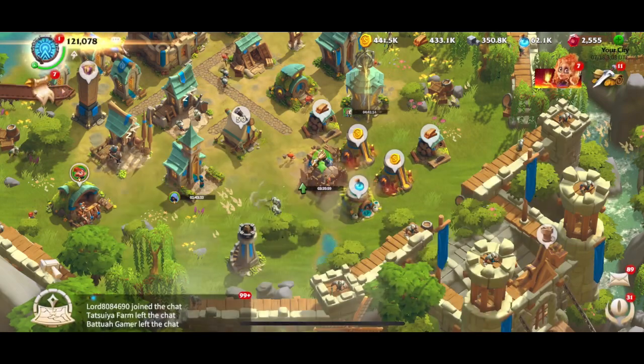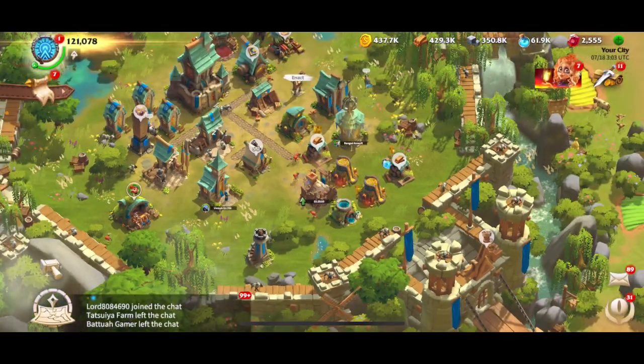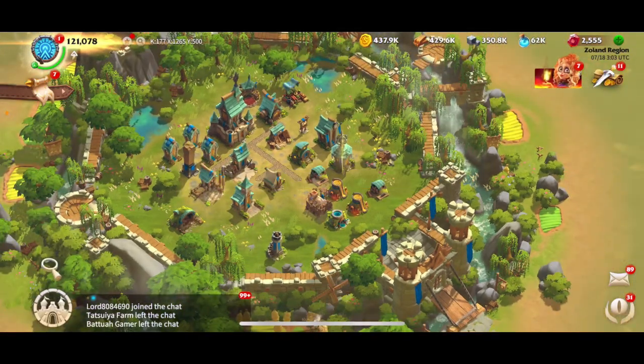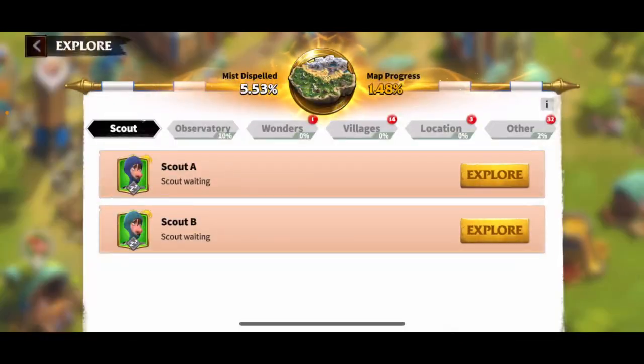Apparently level 13 is where you can start to raid people and get those easy resources, especially from players that quit and whose resources are just sitting there. Anyway, let's click on the Scout Hall — you can explore from here.